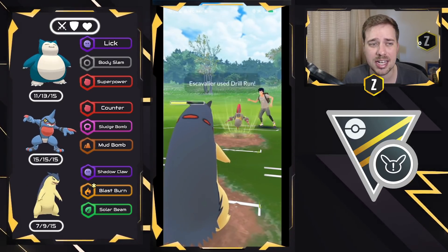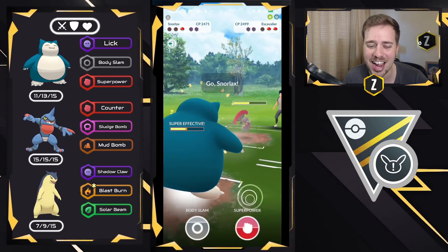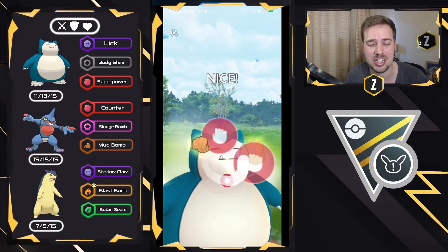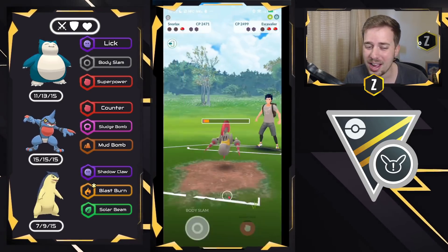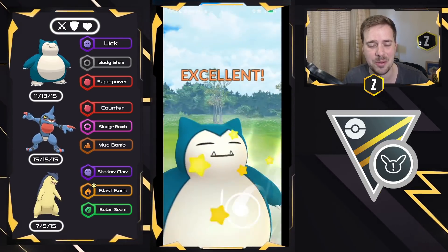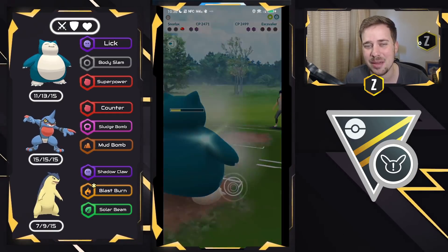But remember, Snorlax has a lot of loaded energy, and if we balance this just right, we're going to go for Superpower right here — this does neutral damage in the matchup and hopefully it's enough to take it out. It doesn't. They swap into the Ampharos, so we've got to go for the Body Slam right away to take this thing out, and then Excadrill is one lick away — and that is going to be a good game. Very well played to my opponent.